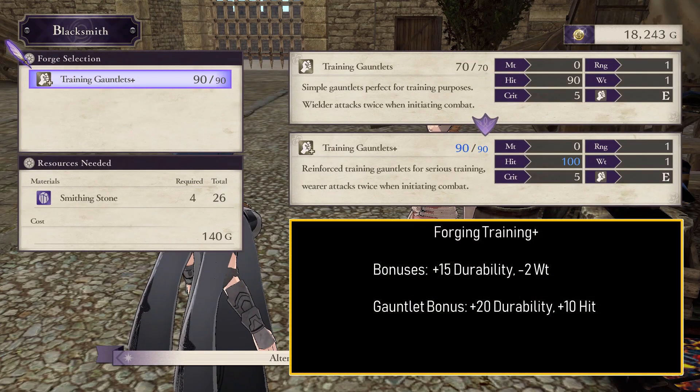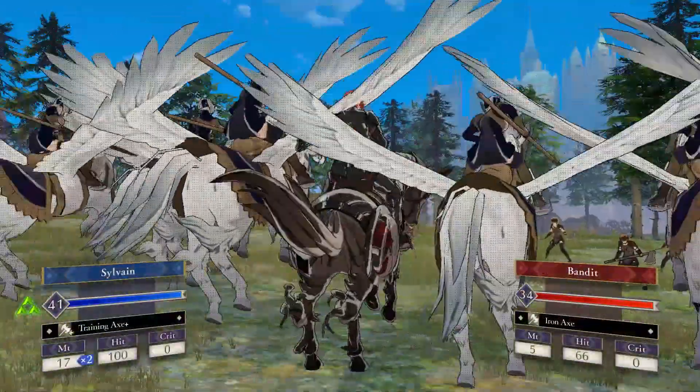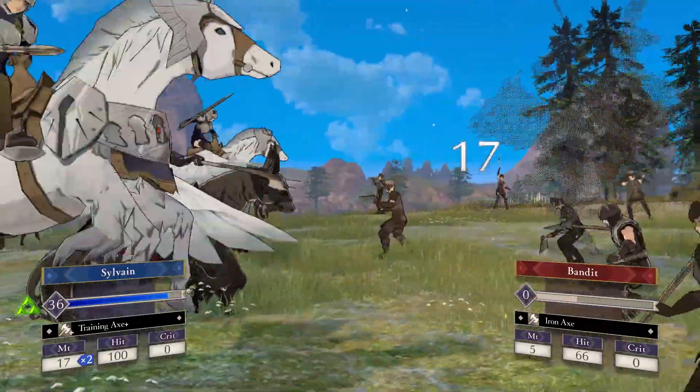A special case for forging training plus weapons is that gauntlets end up getting plus 20 durability and plus 10 hit, because training gauntlets only have one weight already. Overall two weight may not seem like much, but I wouldn't underestimate how importantly it can affect a fight. Training weapons are cheap to buy and the cheapest to upgrade, so definitely give them a go if you want more chances at follow-up attacks.